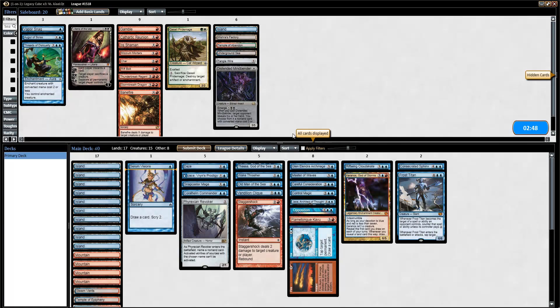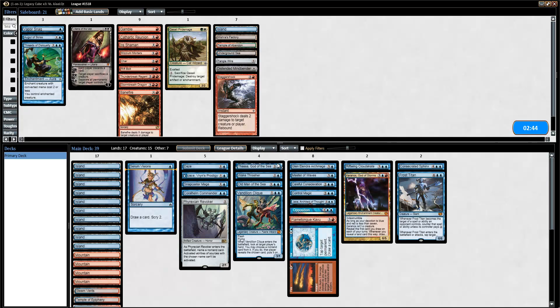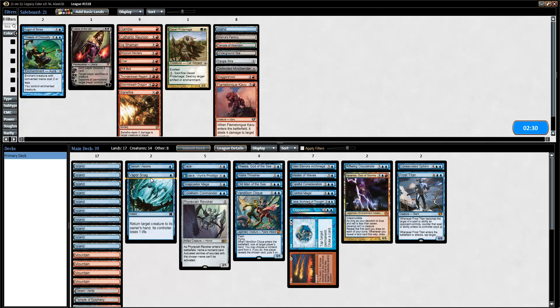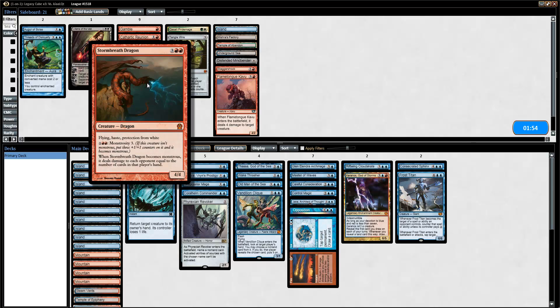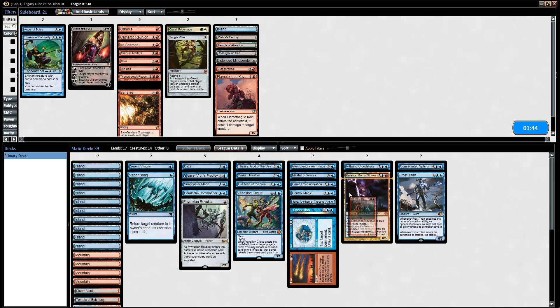We have a lot of sideboarding to do because they're Reanimator. That means Stagger Shock doesn't do anything, Old Man is a lot weaker, FTK is a lot weaker. I'll probably cut FTK. Vaporsnag is a lot better — it can bounce a Massacre Worm or a Kakusho. Tangle Wire, Factory, Augur, Gamble? Gamble's not the worst because it could find a Control Magic, an actual answer to something they reanimate. But it's a risky card and it's in our splash color. Thunderbreak Regent or Stormbreath Dragon just for more damage to the face — I like Stormbreath, maybe run one more Mountain to put that in. It's a good clock.